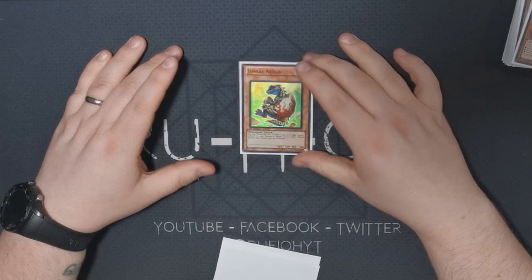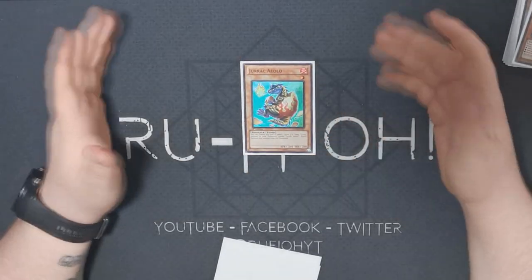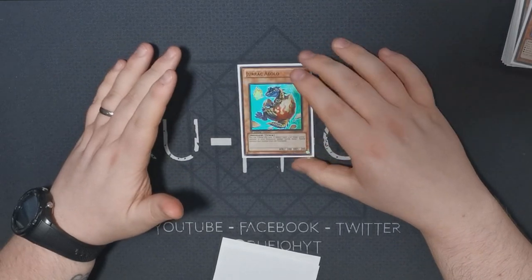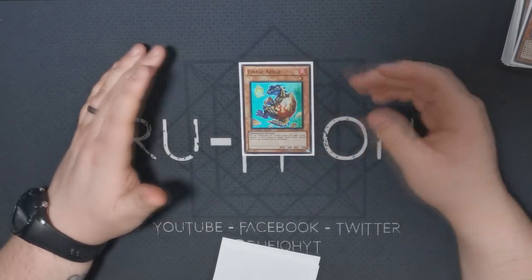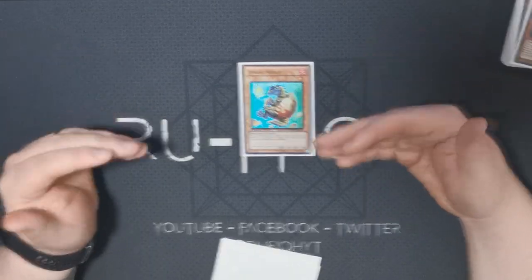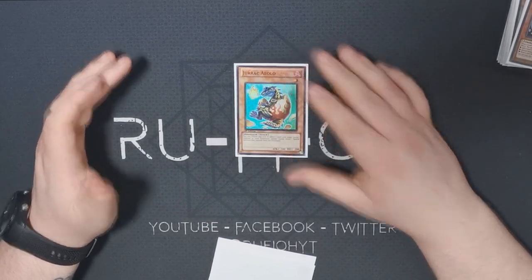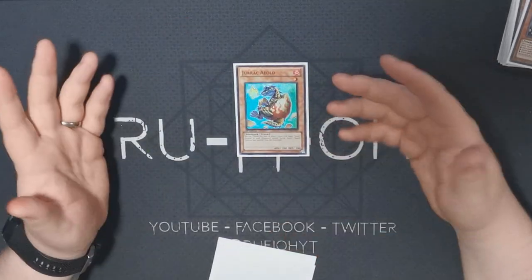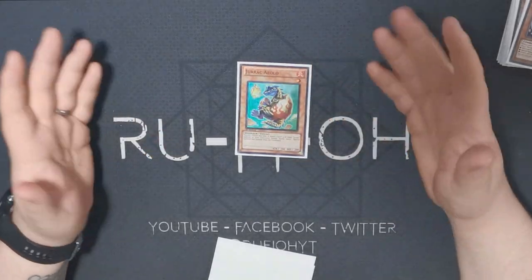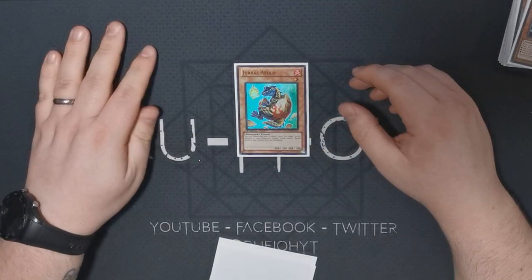We're running a single copy of Durak Aeolo. People have cut this from their builds, but it's really important at the moment — being a fire, being level one, being a tuner, and being a dinosaur gives it so much going for it. This is one of your primary targets off your Miscellaneousaurus banish, and running it at one is mandatory. It's a card you don't want to see in hand, but you want to summon from deck and take advantage of Halka Fibrax plays. I should probably take a bit more advantage of the Halka Fibrax engine because resolving it usually means you just win.